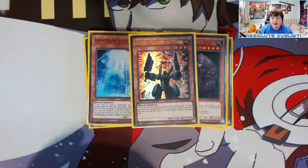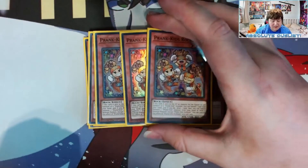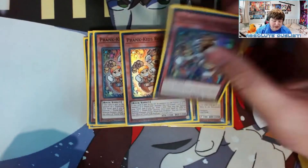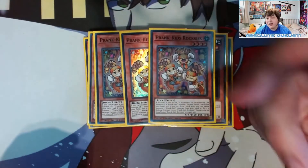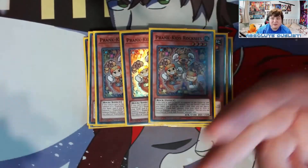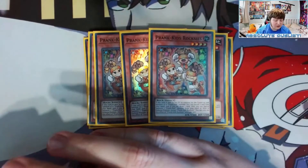Going into the Prank-Kids area, we're playing three Prank-Kids Roxy's. You have to play three because it's the one you're going to be summoning off your Adamancipator monsters to go into your Prank-Kids combos. This card is also decent because when you use it for the Prank-Kids play, you banish a dead card from your hand such as a rock monster you can't use, then draw a card — which can potentially be a hand trap or an extending card.